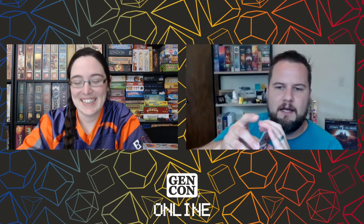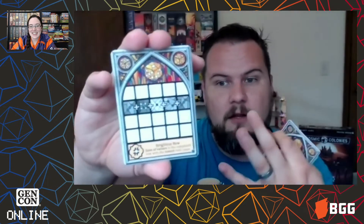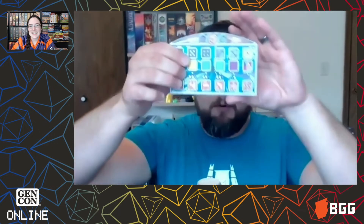First up are the Toil public objectives — these are really challenging new public objectives. They do all sorts of cool things: this one scores points for each die in your window that matches one from the round track, and one of my favorite things is that you score points for not drafting a die. This one scores points for each die that's an exact match to another one on your board.